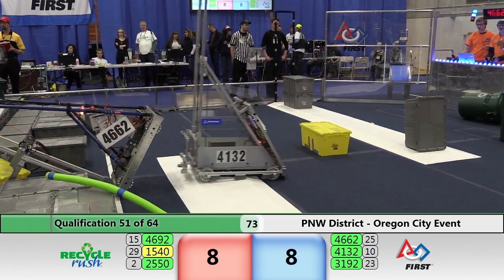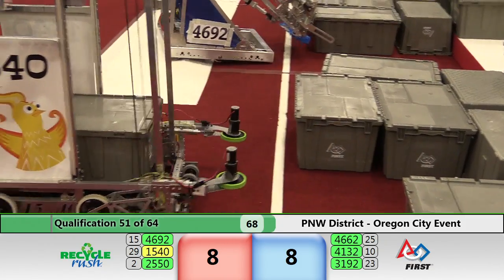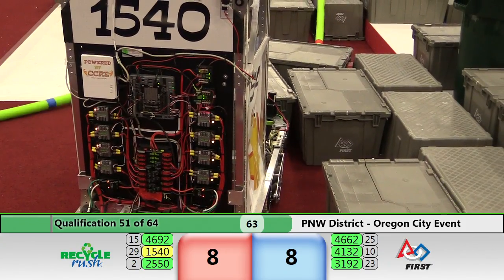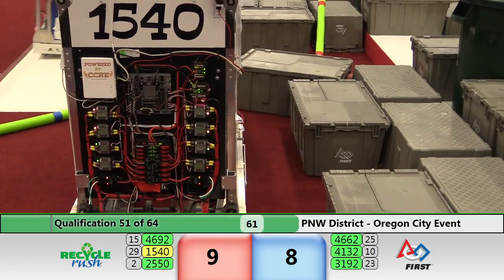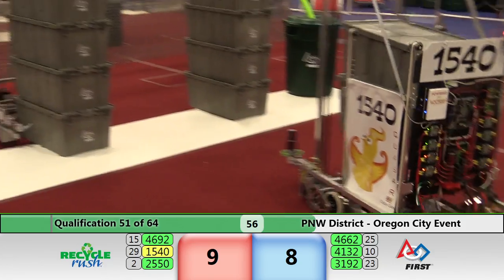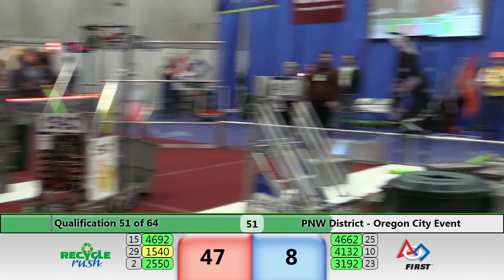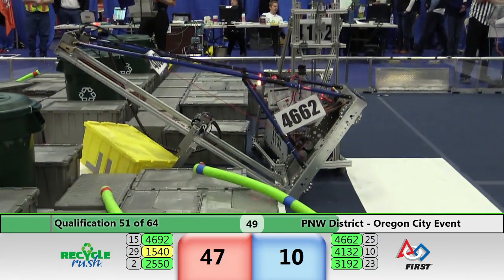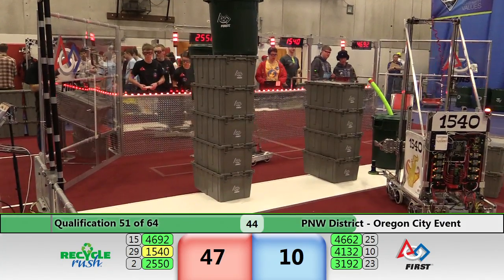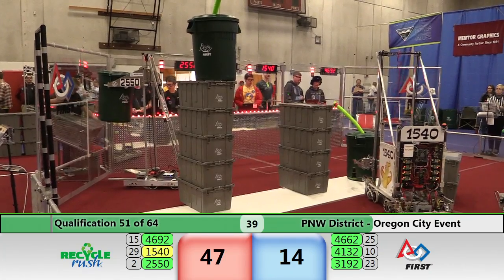Looks like 25-50 doing their thing over at the human load station. Let's see if they can get it going. Chickens — looks like Saturday's a better day than Sunday. Getting those totes in their machine. Here comes a five-stack, a can and a noodle for the red alliance. Blue alliance with a two-stack and two singles. 25-50 with a can in hand — over to the human loading station. I think you see a pattern here. Our number two robot's got it figured out.